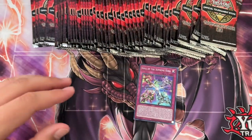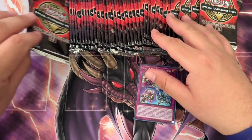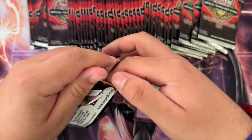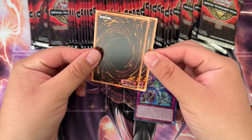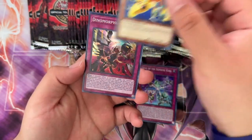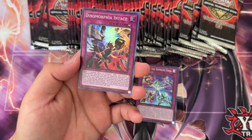Unfortunately I don't like doing the pack trick, but the high rarity stuff is in the front. So it's kind of unfortunate. I don't know why they did that. I think they changed it in this pack in particular as well. Anyways — Dinomorphia Intact.